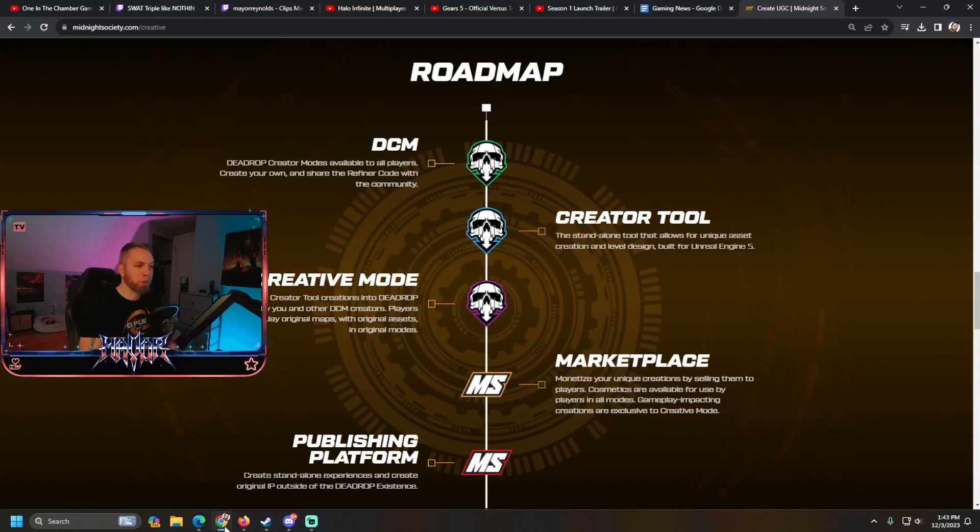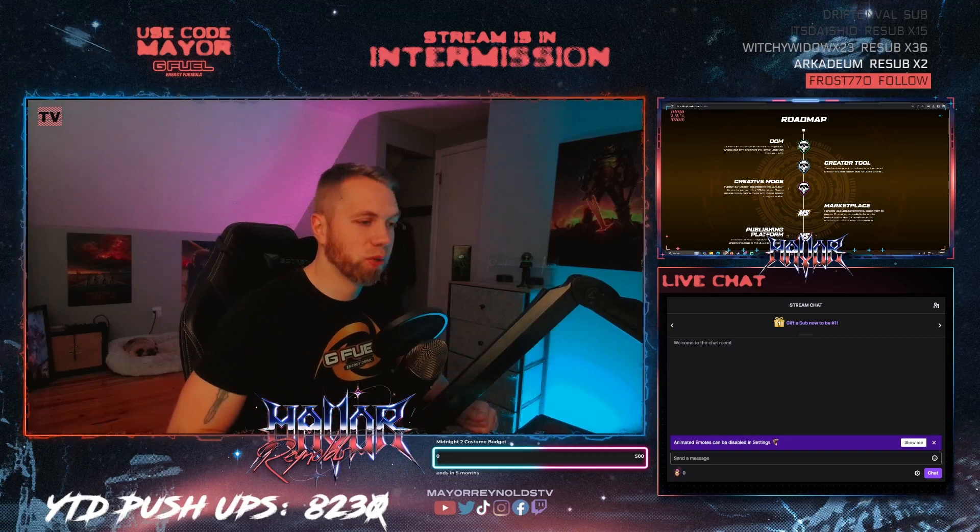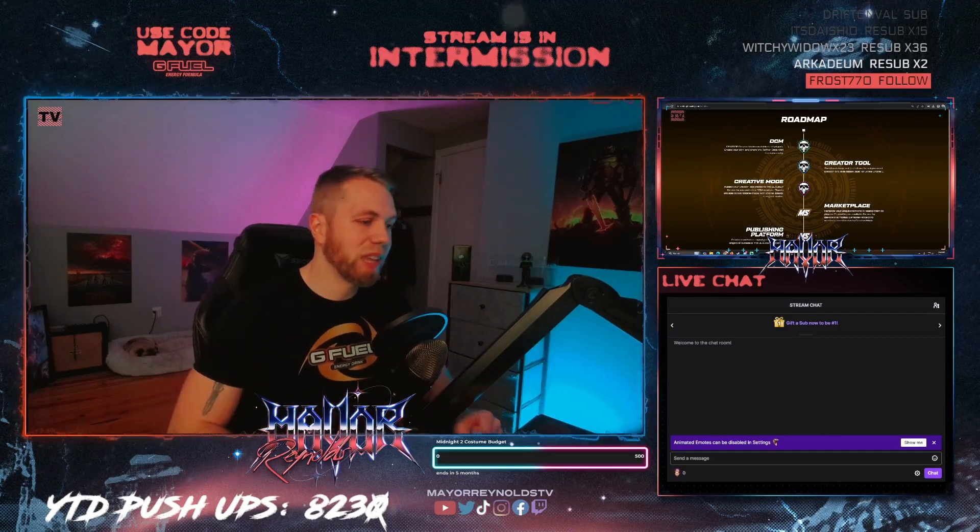Here's the roadmap for Dead Drop's DCM and Creative Mode — Marketplace publishing platform. DCM is just step number one on this journey. The next step is the creator tool to actually create assets in Unreal Engine 5, then Creative Mode to publish and play those things, then the Marketplace to monetize your creations, and then another publishing platform to create standalone experiences and IP outside of the Dead Drop universe. Now let's get into the modes that I think people will be able to create during Dead Drop Snapshot 7 with Lua.